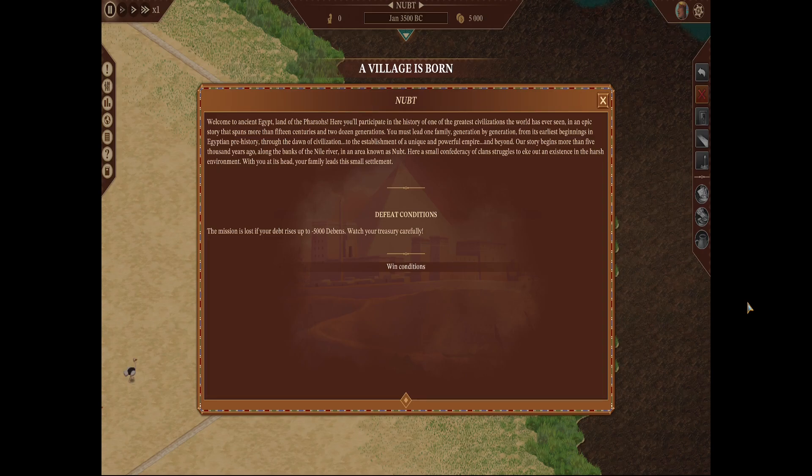Our story begins more than five thousand years ago along the banks of the Nile River in an area known as Newt, where a small confederacy of clans struggles to eke out an existence in the harsh environment. With you at its head, your family leads this small settlement.